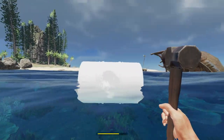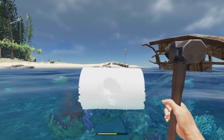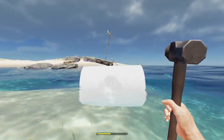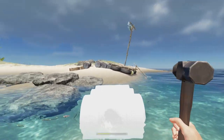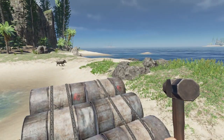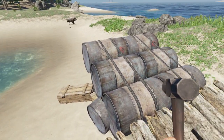To save some time, we might be able to highlight the barrels and snap them to the other part of the raft so we don't have to swim back and forth grabbing them. Hopefully this works. It didn't let me place it, so I had to move the raft — and there we go, we now have two layers of barrels down.